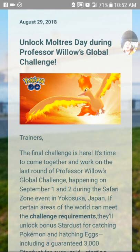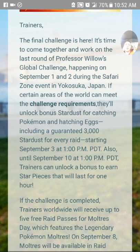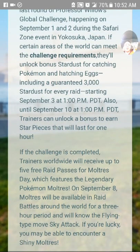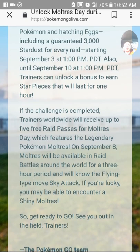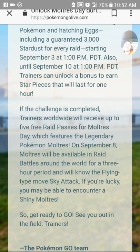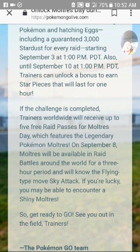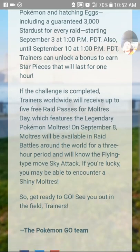The Moltres event is happening tomorrow, September 8th. We completed the global challenge during the Safari Zone event on September 1st and 2nd, and as a result we're getting triple stardust and a one-hour star piece from September 3rd through September 10th.